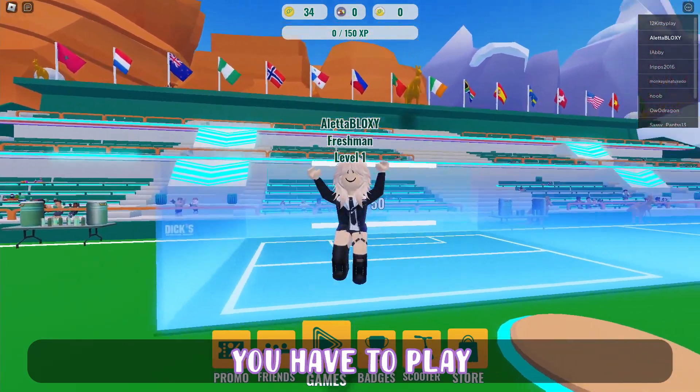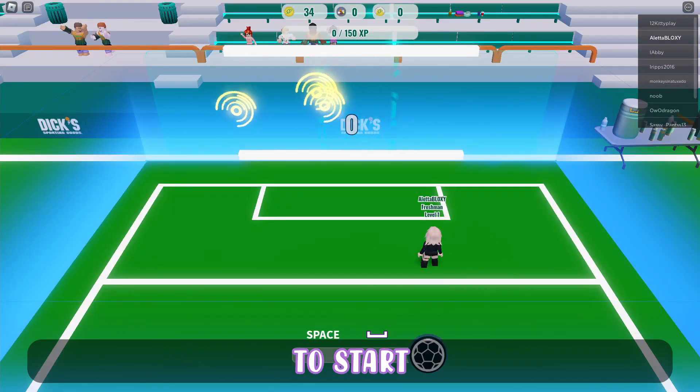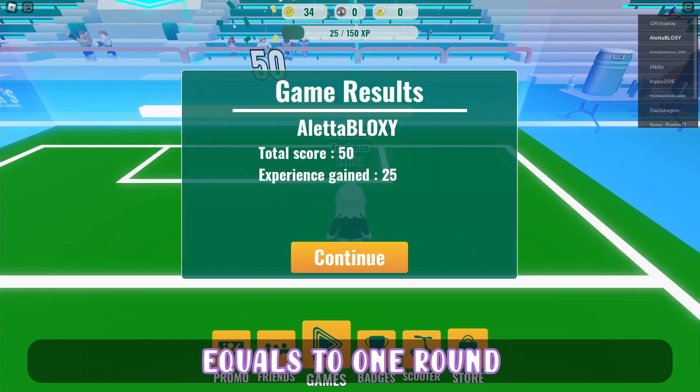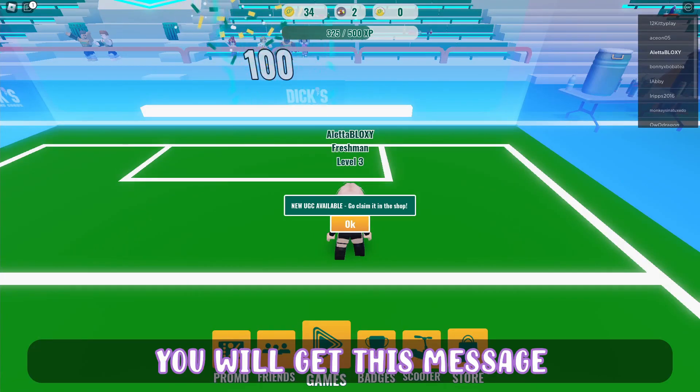To get the free item, you have to play 20 rounds of soccer, so choose an empty court to start. It's pretty easy to complete because kicking the ball once equals one round. Once you're finished, you will get this message.